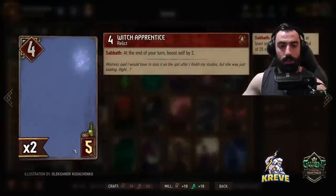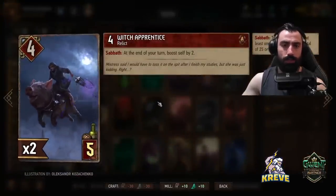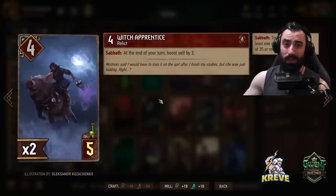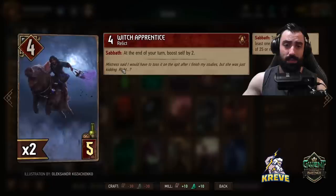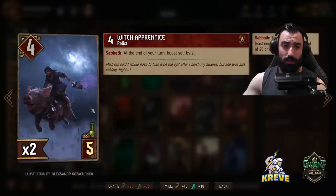Double Witch Apprentice — feels pretty good playing these out round one, can put some pretty good pressure on the opponent. As long as we've got 25 or more points on a row — which is what Sabbath means — at the end of our turn, this card boosts self by two. Really strong engine at five provision cost.